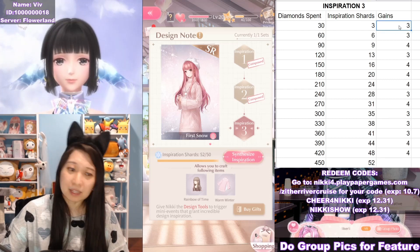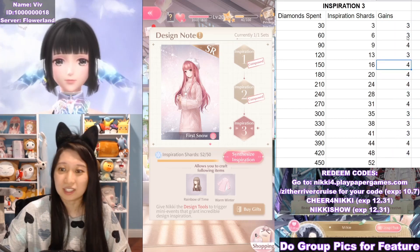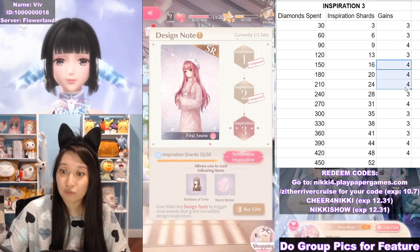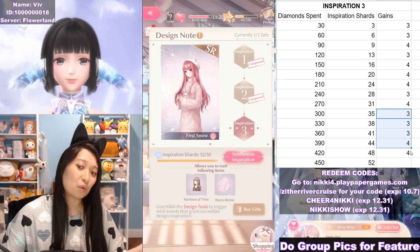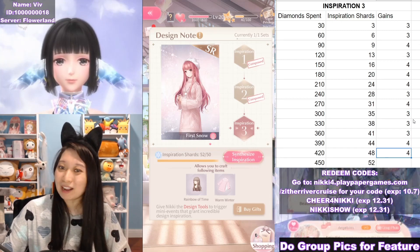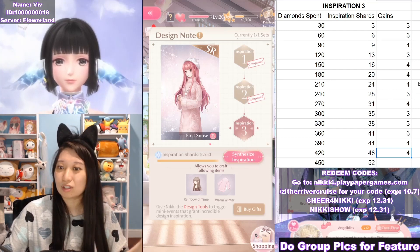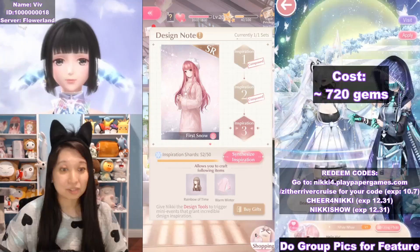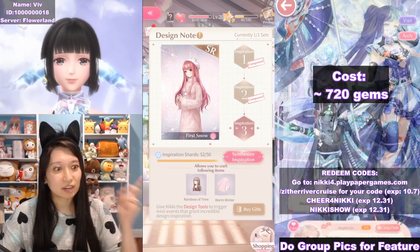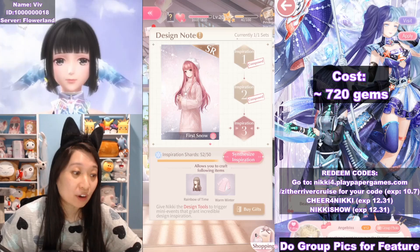It'd be like that sometimes. Looking at my gains, I feel like I was luckier this time than Inspiration 2. I got three, then four, three, four, four, four, three, four, three, three, three, four, four. I didn't get any twos this time, which I'm really happy about. It seems like each time you buy a design tool, it drops two to four shards. So the final total cost for First Snow is 720 gems for an SR outfit. This better be worth it.